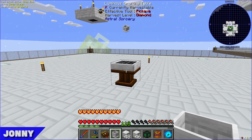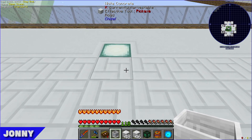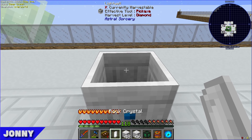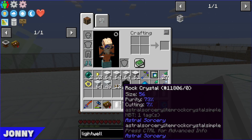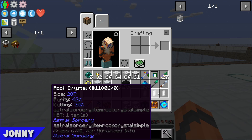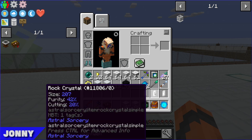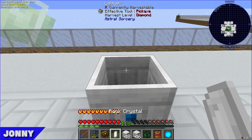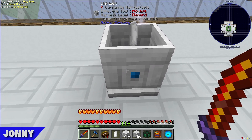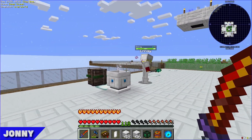Placing the first light well — they note rock crystals all have stats like size, purity, and cutting, which is why they don't stack. Dropping a rock crystal in a light well starts generating liquid starlight, which can be pumped out into a barrel. They want to automate this.